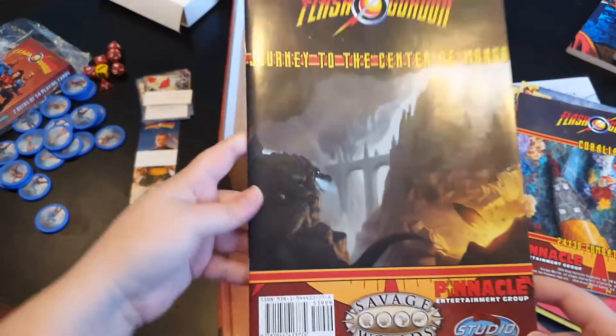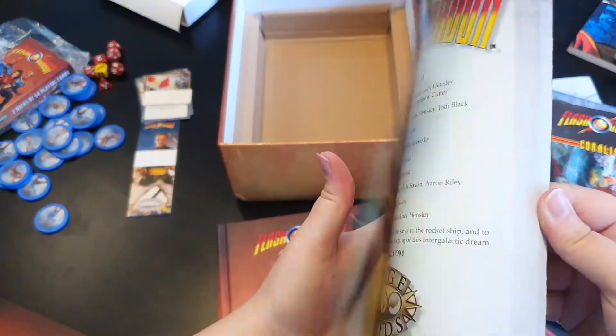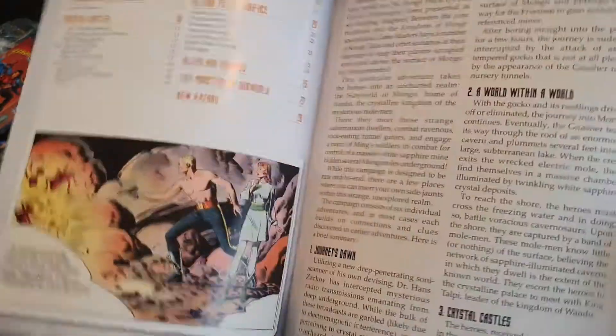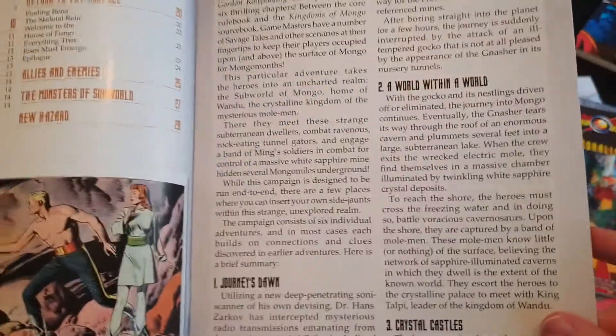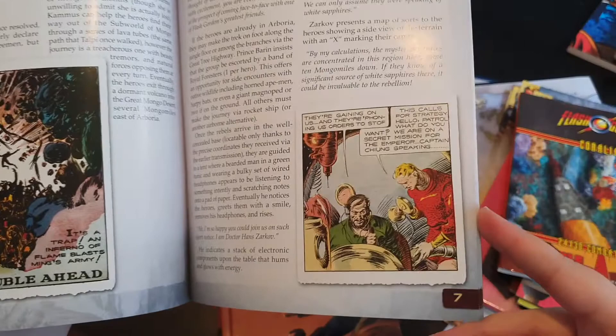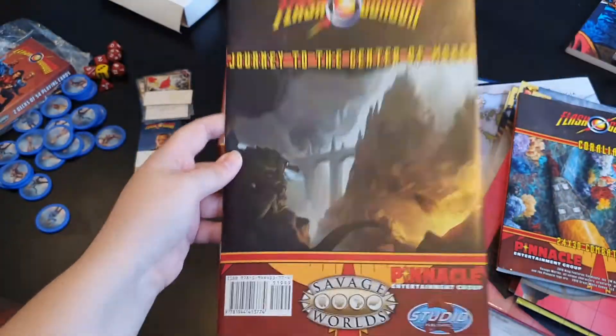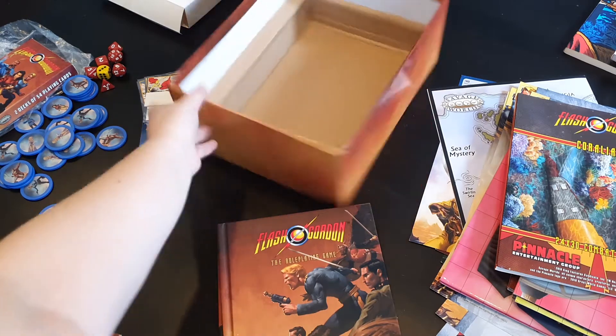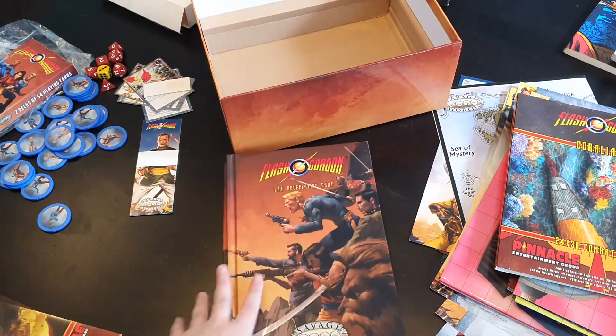And with that you have Journey to the Center of Mongo, which is an adventure. I'm not going to flip through it much because — spoilers — but you can get a nice overview from the table of contents. Really big lettering, so it's easy to read, and once again you have artwork I believe from the original comics. I think I'm probably going to play through this one with my group at some point. We're currently in an Expanse campaign, so we'll finish that first and then we'll see.